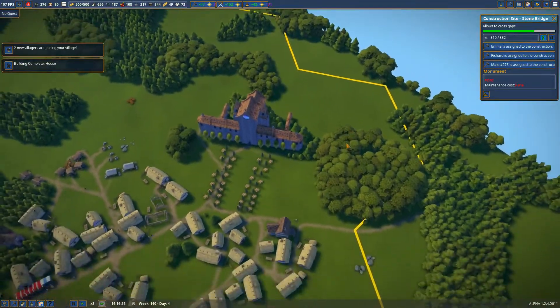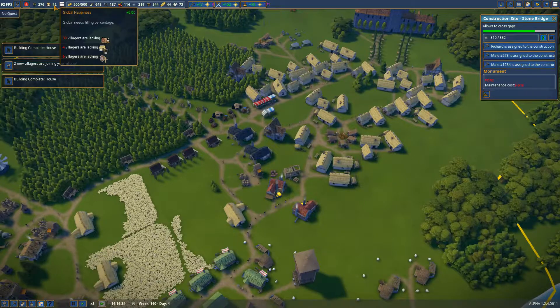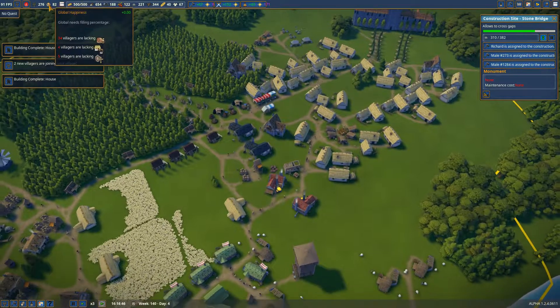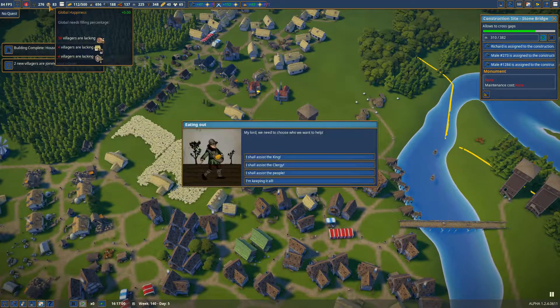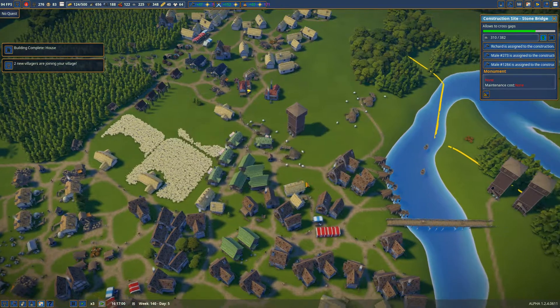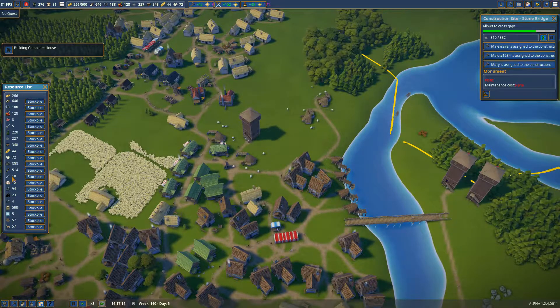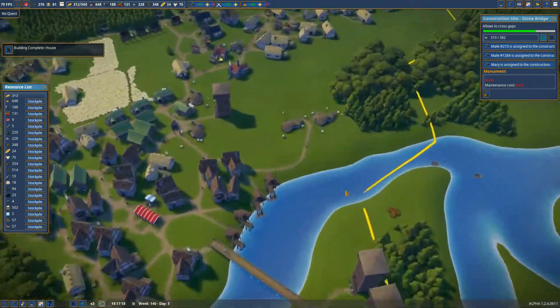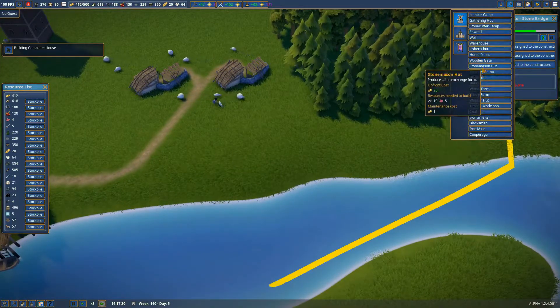Hopefully I can get some houses built over here for these people. I have people lacking food currently. I don't know why 30-some odd villagers are lacking food when I have food available. It could be possible that I'm lacking fish — I have 10 fish currently. Let me go ahead and build more Fisher's huts. Let's do four.